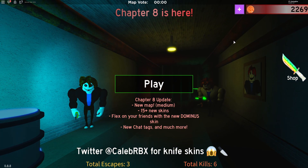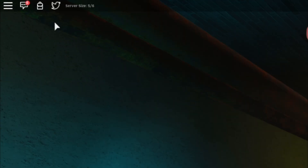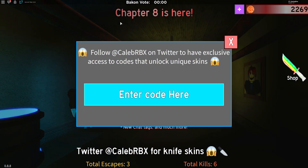In Bacon, in order to claim codes, what you need to do is go to the left where the Twitter icon is, click on that, and then the code menu comes up. These codes are from around the web, so let's just get into it.